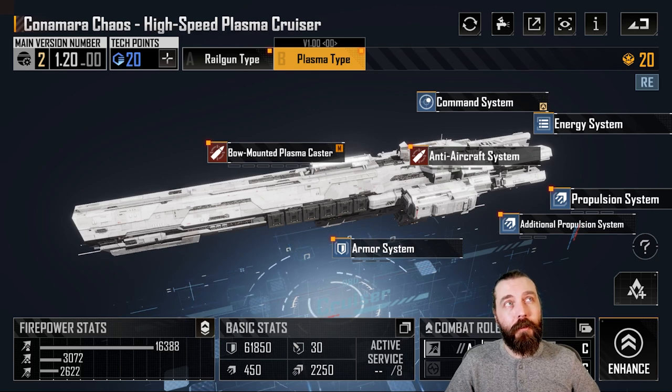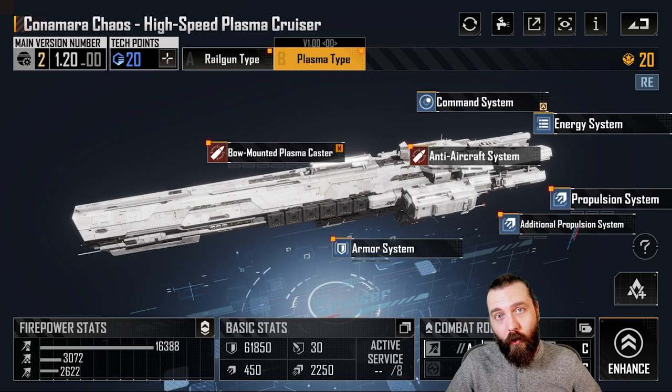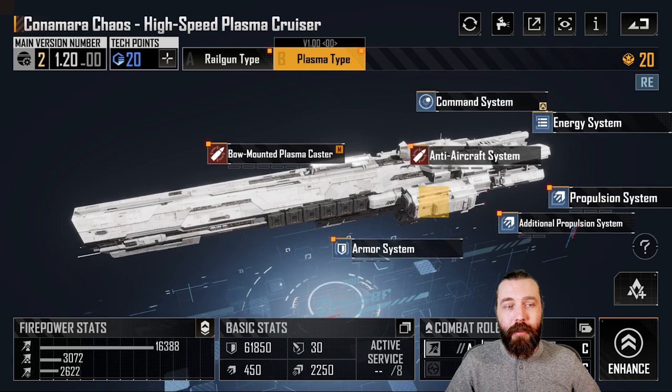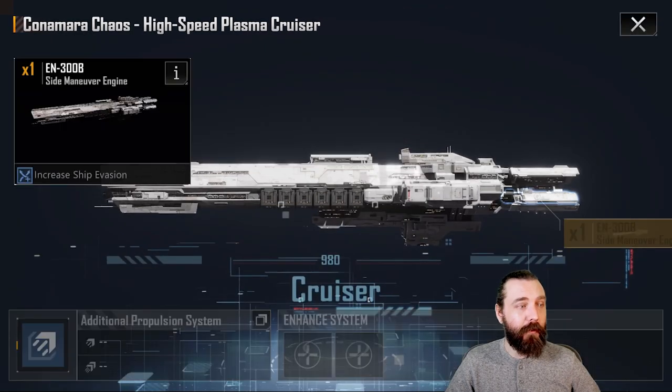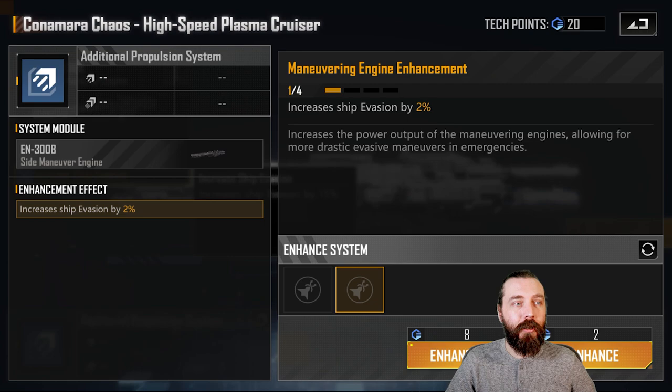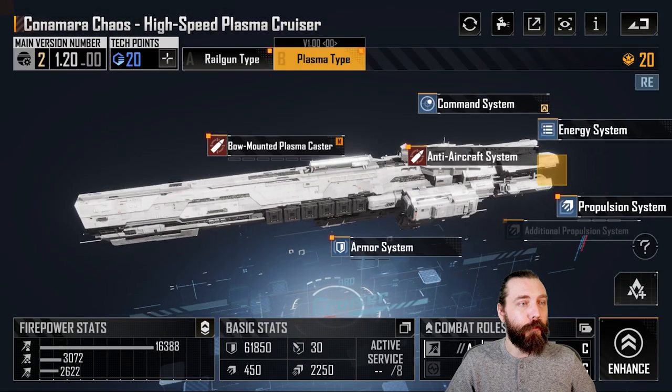I don't believe there's anything currently in the game that makes the back row fleet row-wide AA-wise. So yeah, Plasma-type Konamara Chaos — absolutely brutally strong. Highly recommend picking it up if you haven't and testing it out yourself. It is near enough on par with HT Callisto — it's just devastatingly good damage. It's got potentially better survivability than the Callisto as well because of the added evasion and all that good stuff. You're sitting at like 15% evasion base, adding 16% with these two upgrades — so yeah, pretty decent for a cruiser.